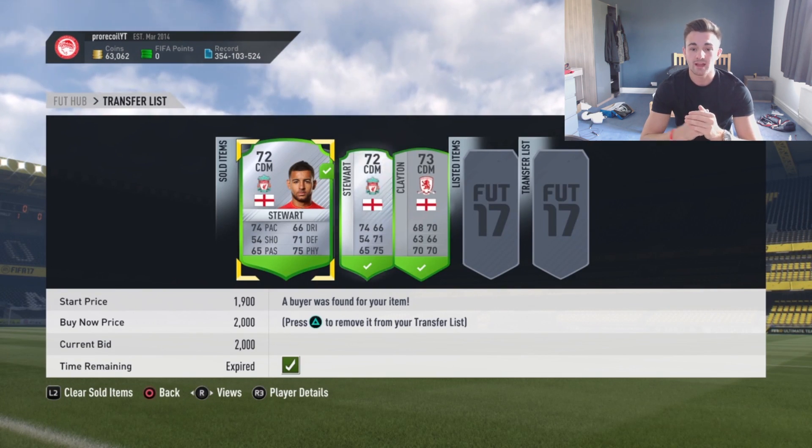You can also do this method with bronzes, but in a second we will have the footage where I pick up that cheaper card. The bronzes method is a little bit harder to do and it is a little bit more hit and miss. With all of the silvers it's much easier - Stuart is very easy to find, and a non-rare silver would have been a very very good sign.